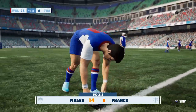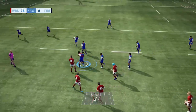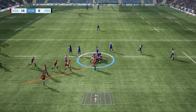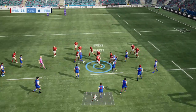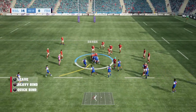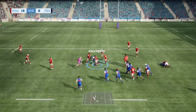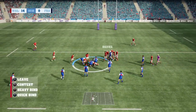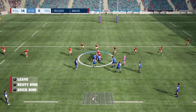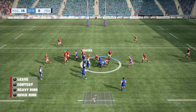Fourteen points to nil after 46 minutes. The restart from Ntamack, taken in by Navidi. Play-level ball coming from both sides. Ball out to Parkes — throws a loose pass and intercepted by the French! But just not enough support for the French — Wales managed to get it back. A chance here for them to attack just outside the 22. A great tackle — slow ball coming again for the French.